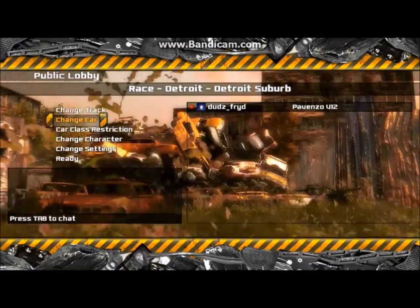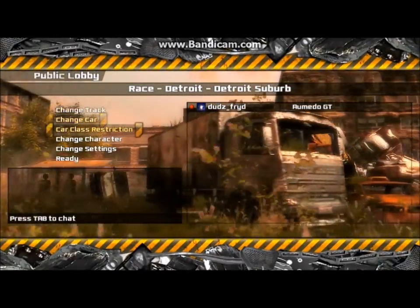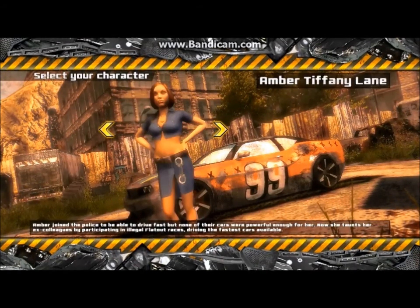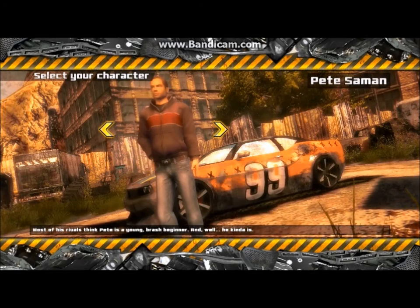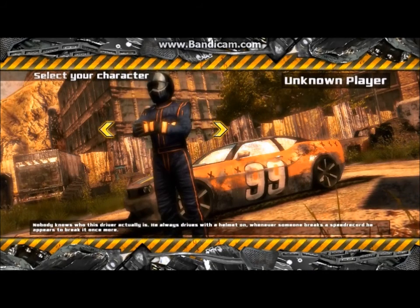Here we're showing basically setting up a game — what kind of track, what kind of car, class restrictions. There are new characters: girls, guys, the businessman. That guy looks like a porn star we all know, and that one looks like the Stig from Top Gear. So, whatever you want your character to be — a few more choices than in the old games.